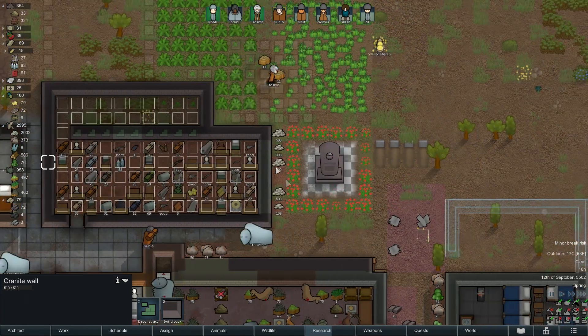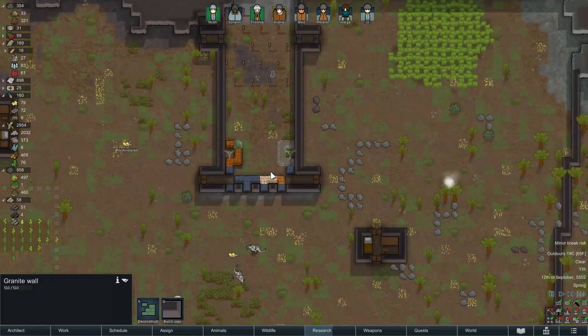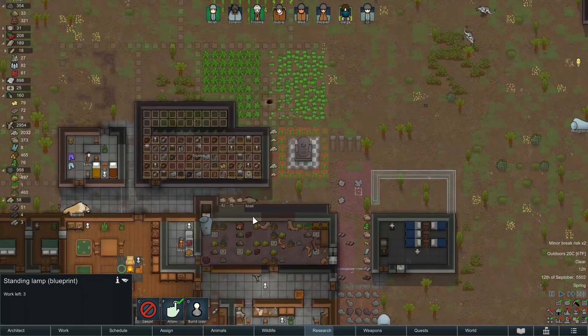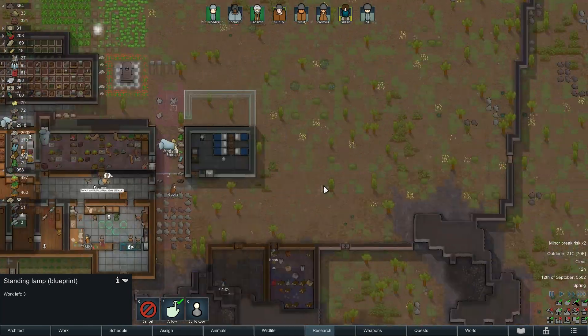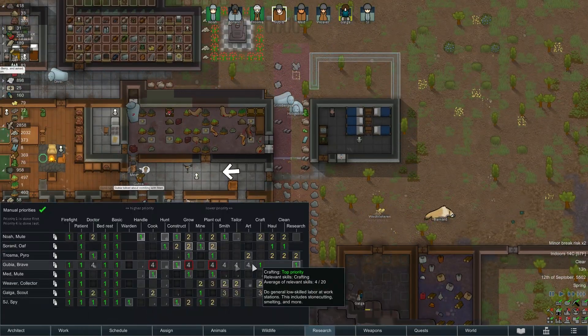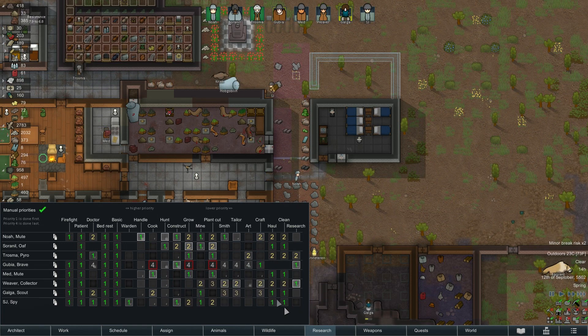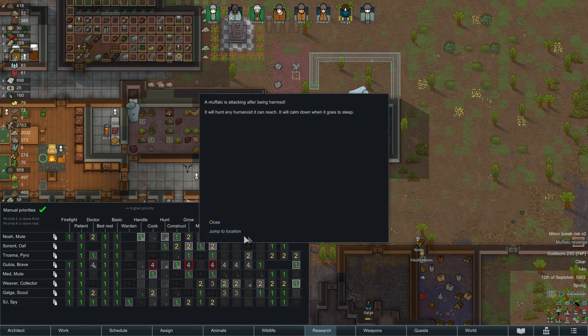There we go, that's much nicer. Start to build that now. There's a queue of things I need to do. We need to move, we need marble. Why is nobody crafting? It's really only Goobie and Goobie is busy constructing. Who else could craft? Buffalo Revenge - okay, we need to deal with that. Let's get Galga on it because Galga can mine and then do that.